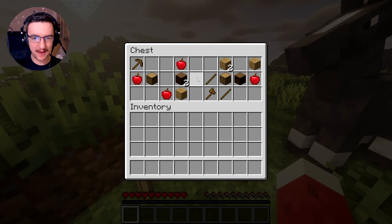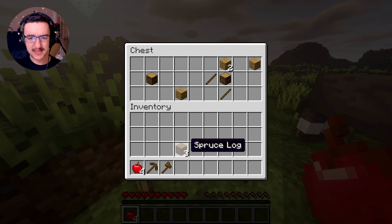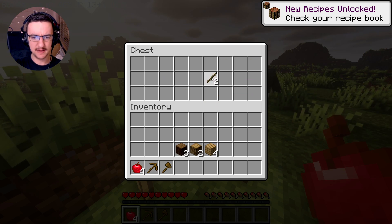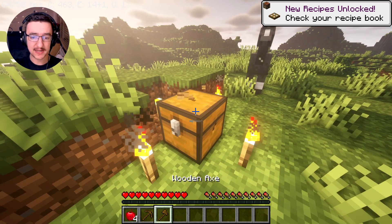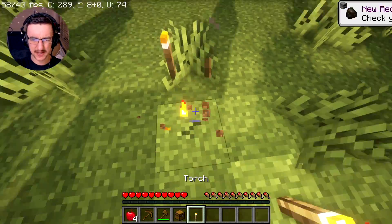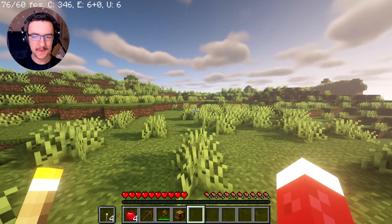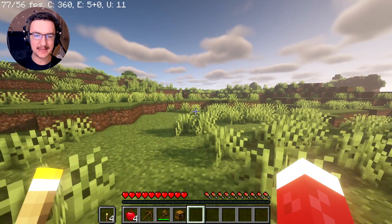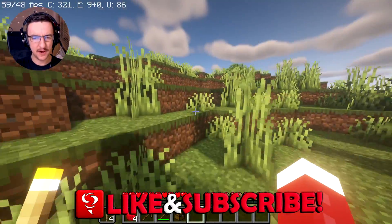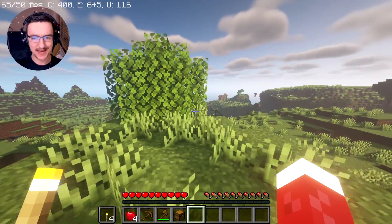Okie dokie, so I'm actually gonna go ahead and take our stuff from this chest. This is obviously the starter chest that we get, which is kind of interesting, but it's not actually that useful — there's not that much in here. We'll take all of that, and actually we'll take the chest, and the torches as well. They're kind of useful. If you guys want to actually play along with me, in the seed just type DWARF. I don't know if it has to be in capital letters, but do it in capital letters anyway, and you'll be in the same world as me.